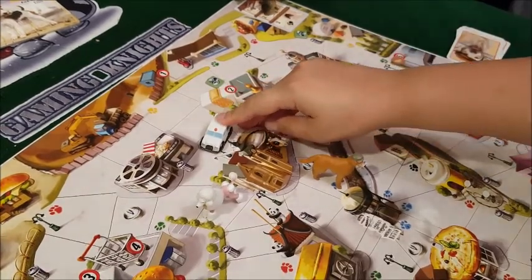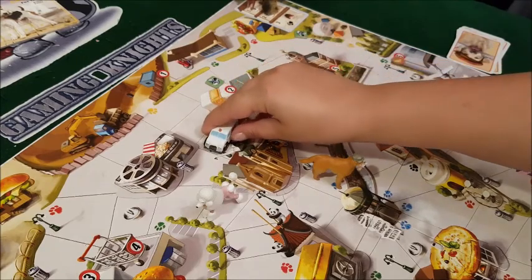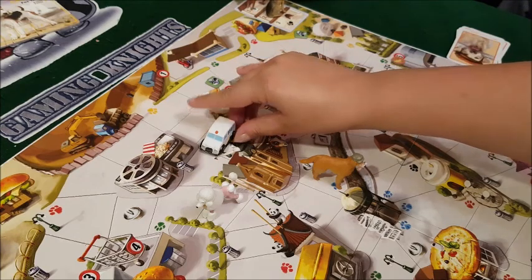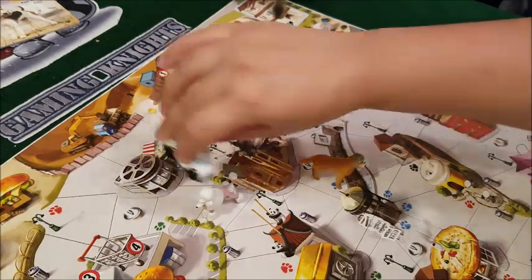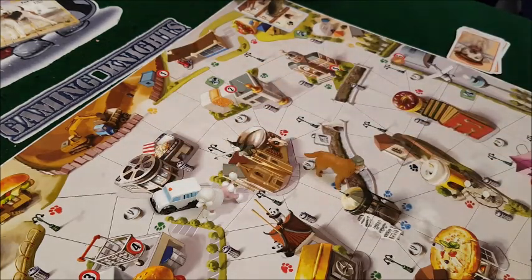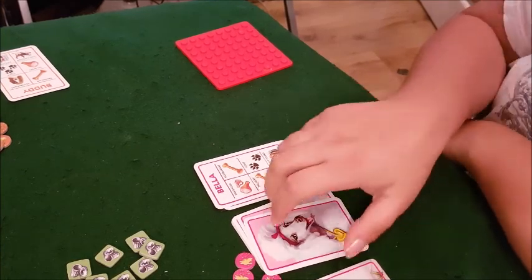The dog catcher has a rule: he continues along his current route direction — you can't just reverse him. Carla rolls two and moves him two spaces, but he stops right next to her. She needs to flip a card to see if the dog catcher spots her or if she runs away. She flips — she runs away. Lucky!